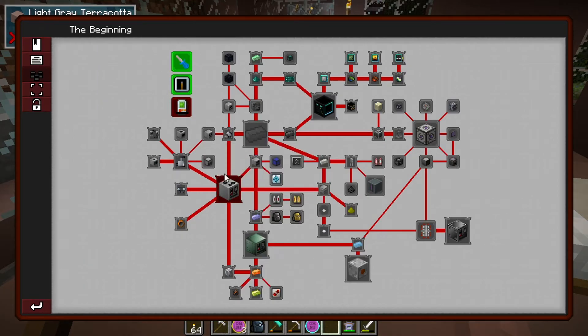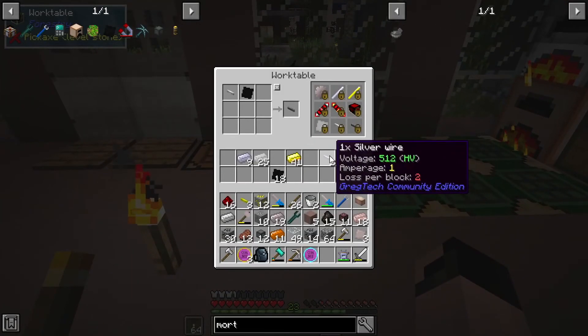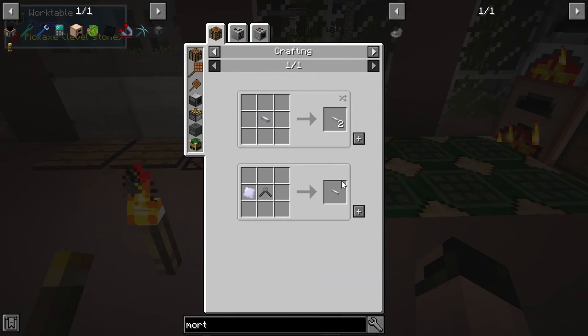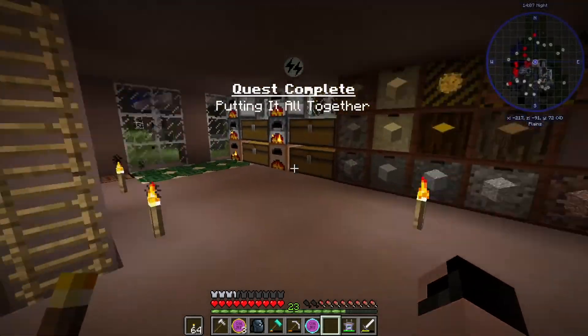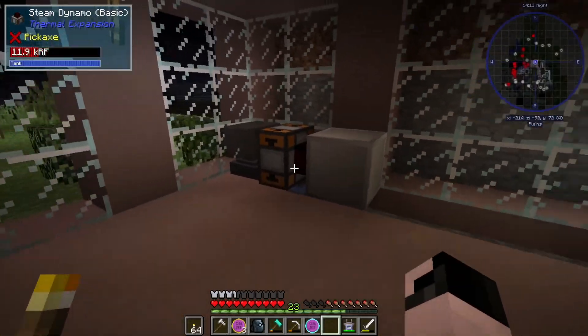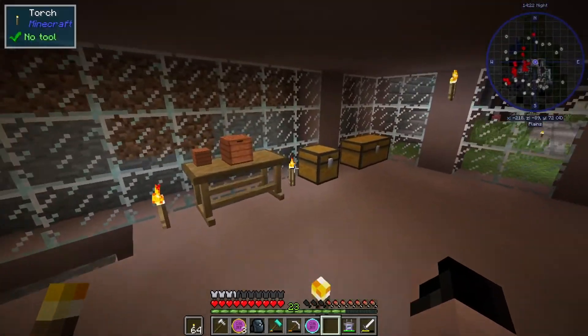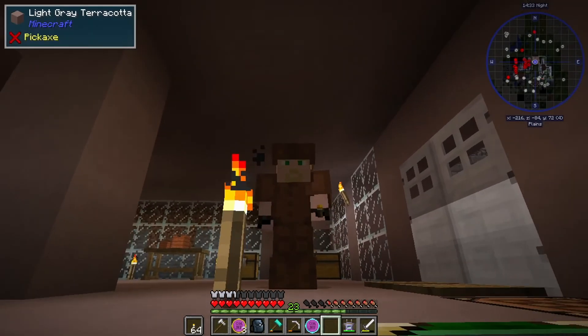That actually opened up the beginning of Greg Tech - we got the wire mill and everything open. It goes wire mill and stretches off to the LV compressor. We'll work on this in the next episode. If you look at the recipe for wire currently it's one silver ingot making two plates and wire cutters, but in the wire mill it's one to two so it's going to be a lot cheaper. Hope you guys enjoyed this - if you did don't forget to like and subscribe. Take it easy everybody!